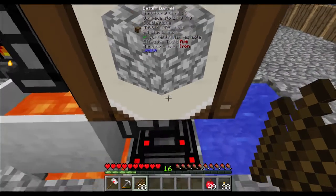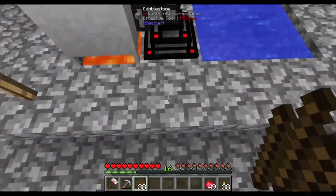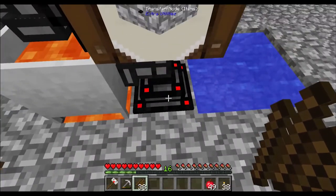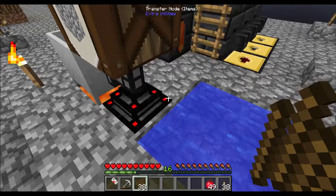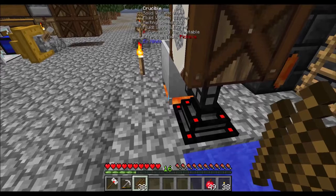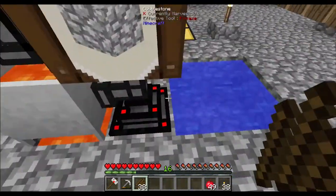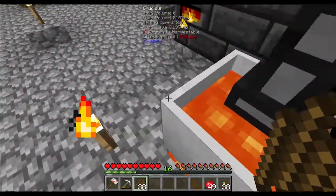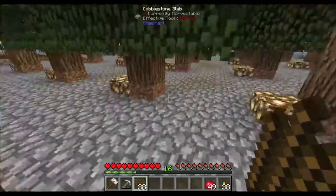Once I put the clock down, it activated and it broke my barrel and sprayed cobblestone everywhere. So I cleaned all of that up and dug down here a little bit so that I was in a pit looking up, and placed the block breaker so that it was now pointed at the block here. Put the clock back, it broke that block — and what happened? This water source block turned the lava into obsidian. Fixed everything, and it's working now — it's producing lava and providing it for my smeltery.